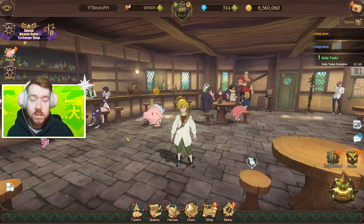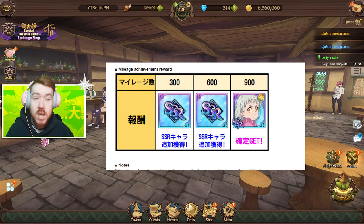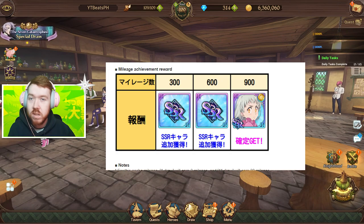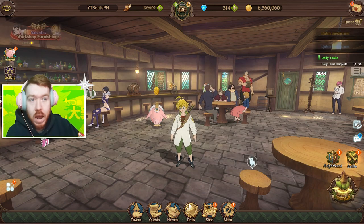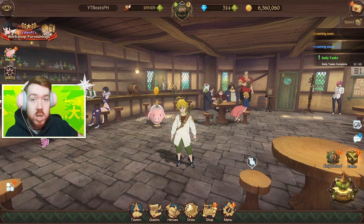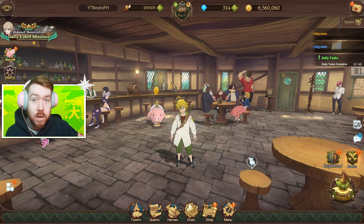Let's start with actually getting the character. She is going to require some diamonds — she is actually guaranteed at 900 diamonds. For most of us, that's how we'll be getting her because the rates are super low. Assuming right now you have zero diamonds, it is actually possible to guarantee yourself a copy of Light Elizabeth because they are giving out quite a lot of free gems this month.